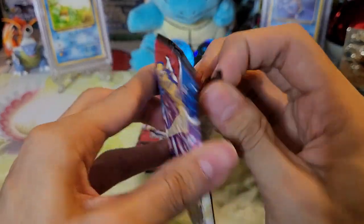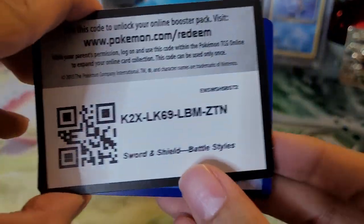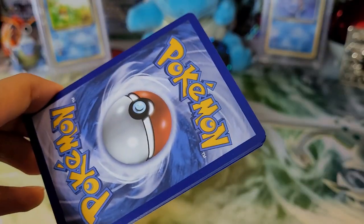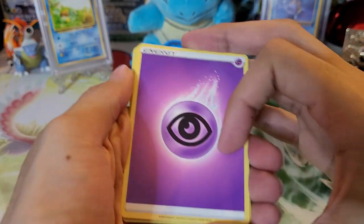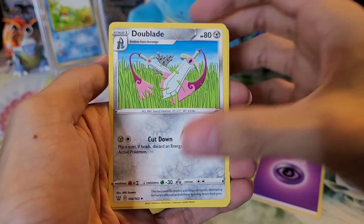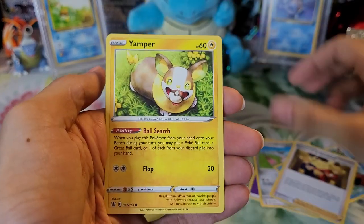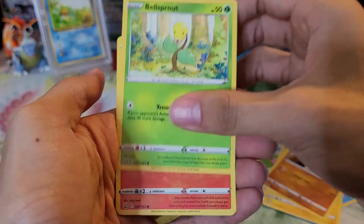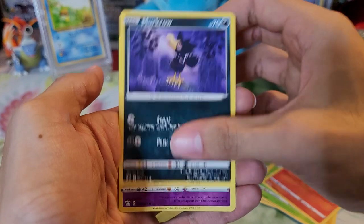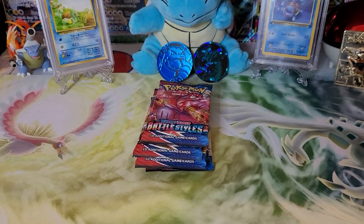Sorry about the noise in the background — looks like someone's cooking. Psychic type energy, Doublade, Cherubi, Cramorant, Swordward and Shielbert, Yamper, Mienshao, Bellibolt, Salandit, Murkrow, Spoink, and a Jellicent non-holo rare. First time pulling the Jellicent actually.